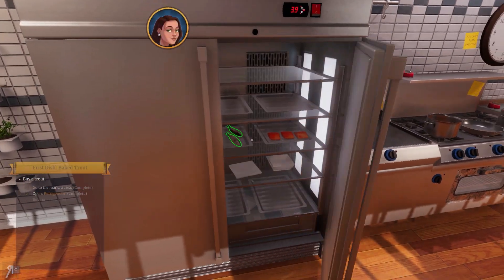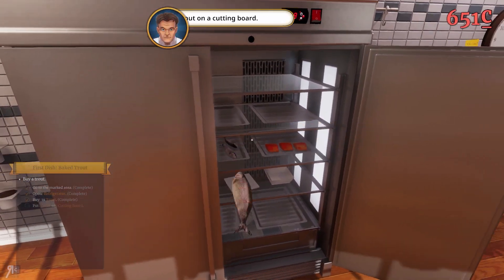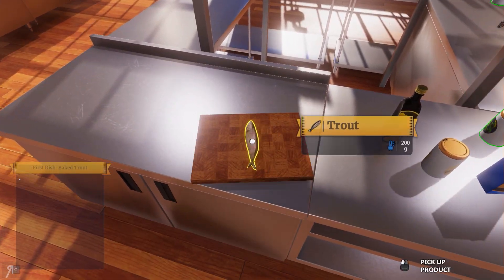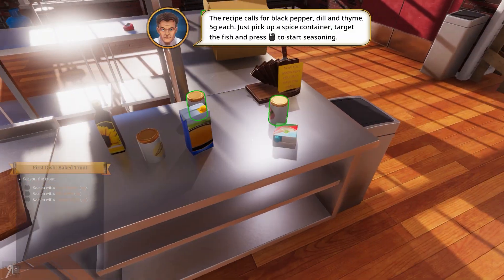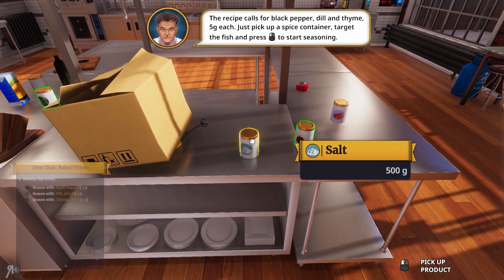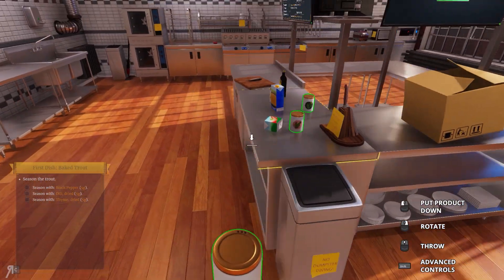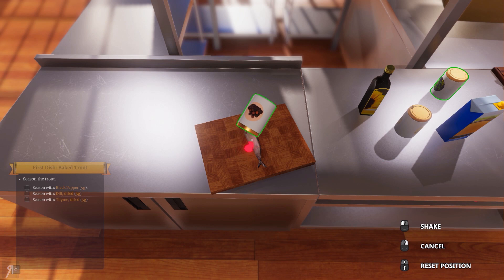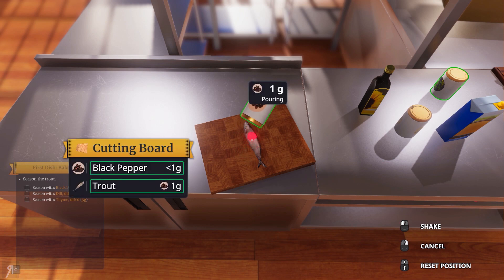So we need a trout — the fish should be inside. Each product costs money. Let's place this down on the cutting board. The recipe calls for black pepper, dill, and thyme — 5 grams each. We need black pepper, which we have here. This is not going to go well.